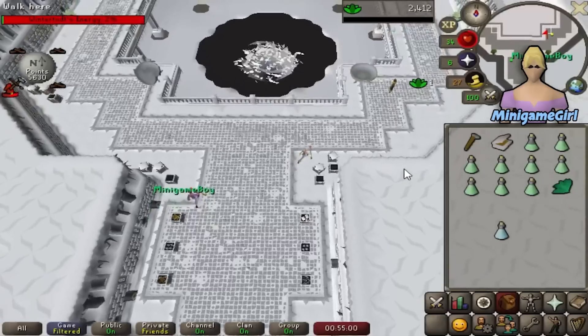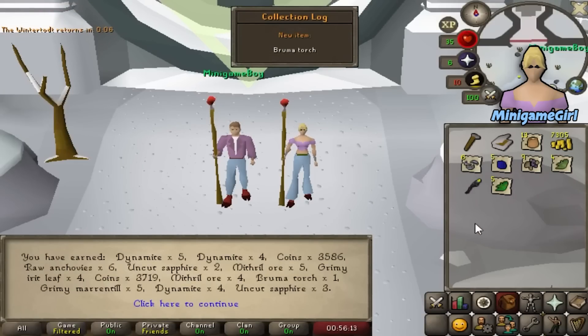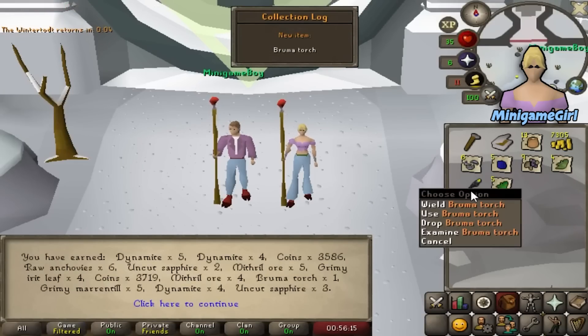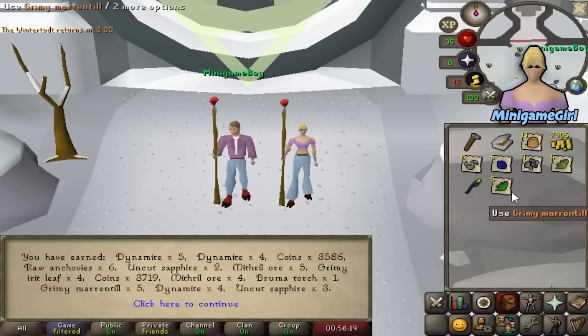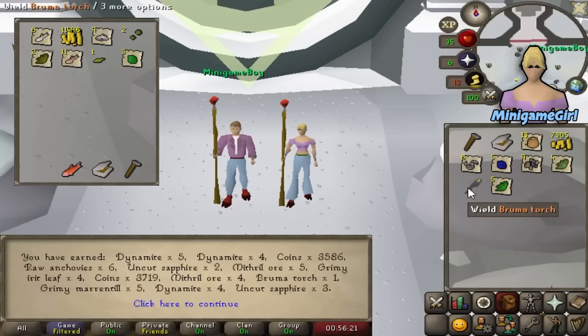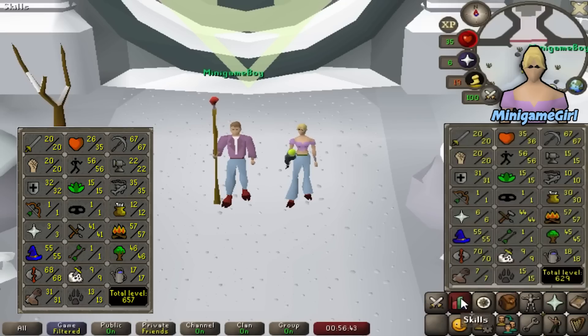We got 5,700 points so there should be 11-12 loot rolls. Yes! A Bruma Torch — such a nice item: light source, warm item and saves inventory space. Plus some more nice herbs. Unfortunately no more warm items for Minigame Boy. These are our ending stats — starting to look more unique from each other, especially with Minigame Boy speeding ahead with Fishing Trawler. Don't forget to like and subscribe if you are enjoying this series — thank you so much for watching, see you next time!